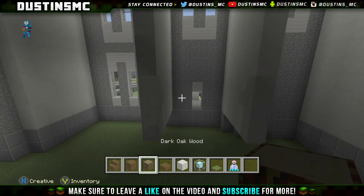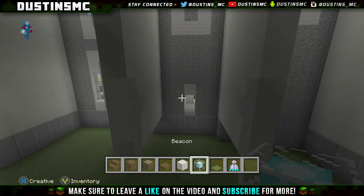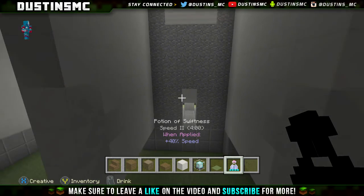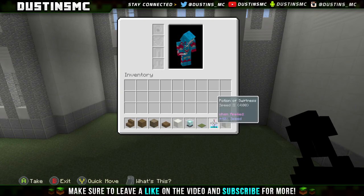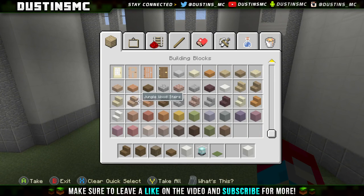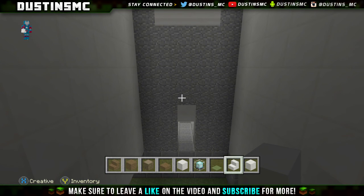You want some dark oak wood stairs, dark oak wood planks, dark oak wood logs, dark oak wood slabs, chiseled quartz block, beacon, green carpets, and some swiftness potion. We'll also need a block of quartz and quartz stairs, and we'll be switching some stuff in and out as we go through.